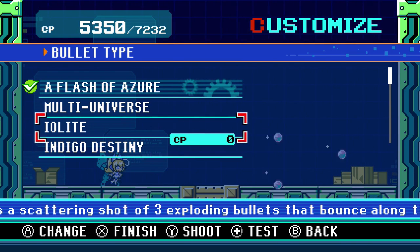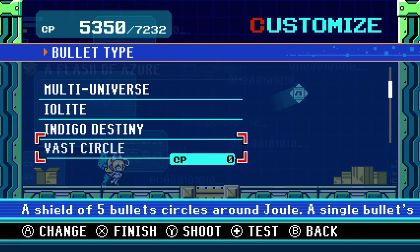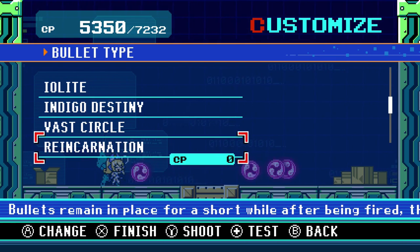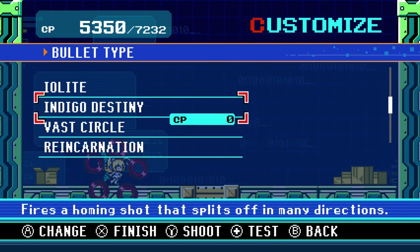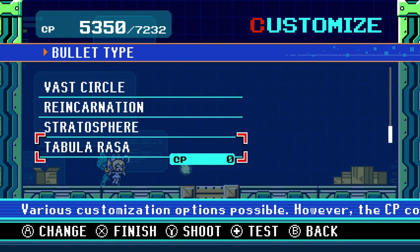Idolate is this interesting cluster bomb sort of thing. Indigo Destiny shoots off these two homing attacks, which is a bit more effective than it looks. Vast Circle is just this shield of bullets. Reincarnation shoots out these little boomerang shots. And I really like that every shot has its own graphical effect. There's also Stratosphere, which is kind of a little wall-climber thing.